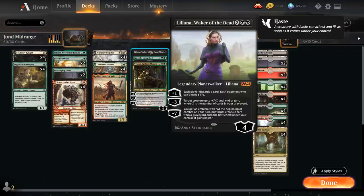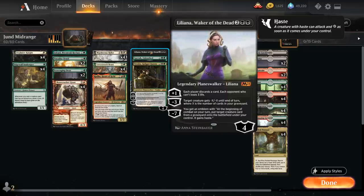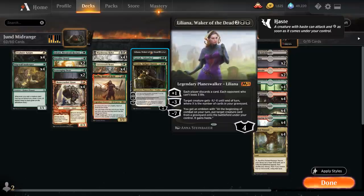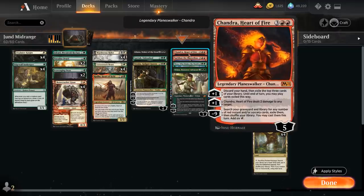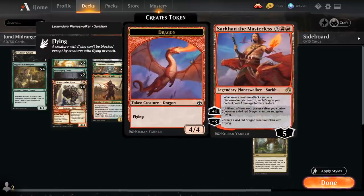Liliana can give a creature -X/-X until end of turn where X is the number of cards in our graveyard - works nicely with our Fabled Passage - and the plus 1 makes each player discard a card, and if the opponent can't, they lose 3 life. Then we've got Chandra, Heart of Fire - can deal 2 damage to any target with the second plus 1. The first plus 1 discards our hand and then exiles 3 cards we can play until end of turn. Then Sarkhan the Masterless can turn all our planeswalkers into 4/4 dragons, and can make a dragon token himself with the minus 3.